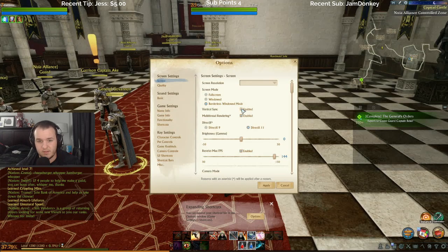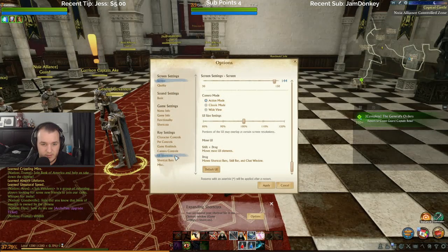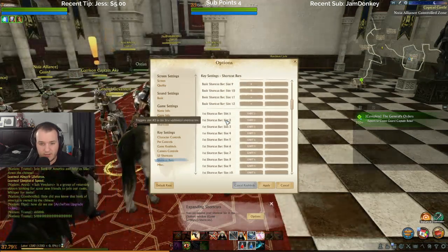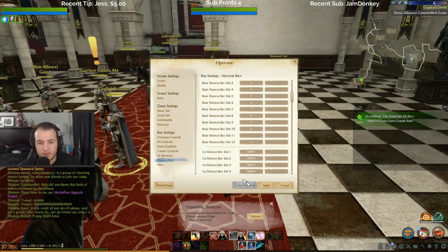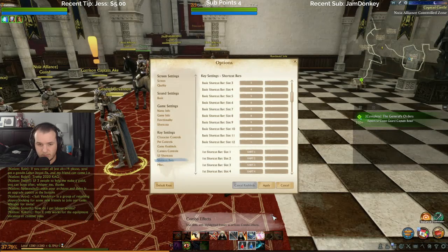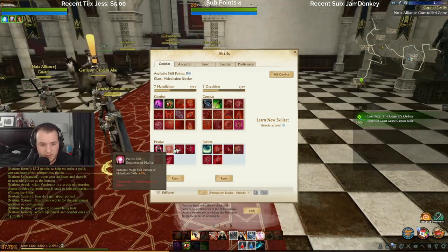Where is that in options? Default UI — shortcut bar, where's the shortcut bar? UI shortcuts, shortcut bars — standard, basic. How do I get more bars? It's obvious I'm gonna need more. During combat, if you use a skill in your shortcut bar that has a highlighted frame — learn new abilities in the skills window, click the skills icon or press K to open it. Passives — do I have to unlock these? Yeah, it looks like it.